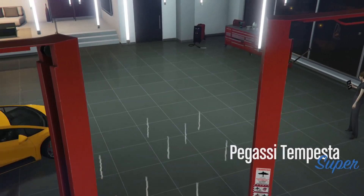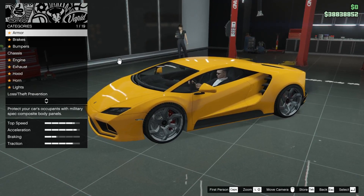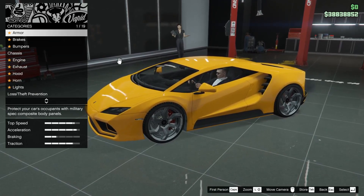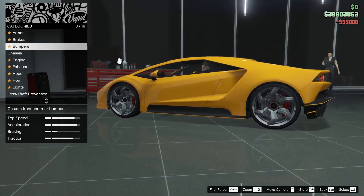Oke, dia ini ada di kelas supercar, dan keluarnya udah cukup lama ya, kayaknya keluarnya pas jaman-jaman GTA DLC awal. Langsung aja kita lihat modifikasinya ada apa. Kita brakes dulu, kita pakein race brakes seperti biasa, lalu pakein bumpers.